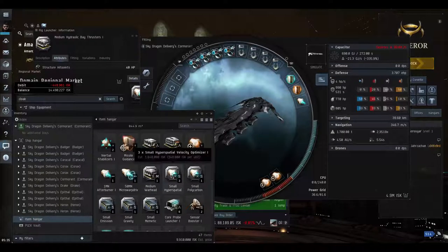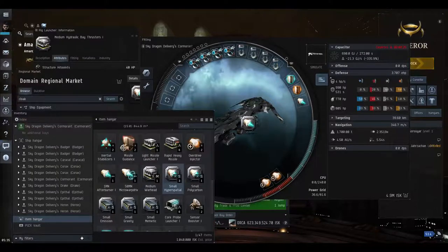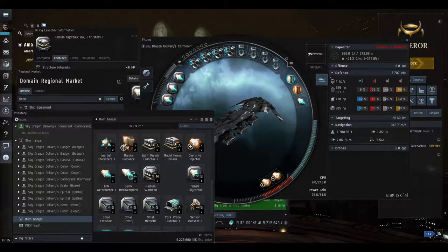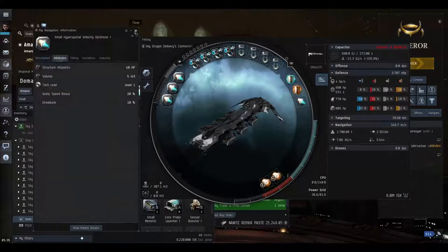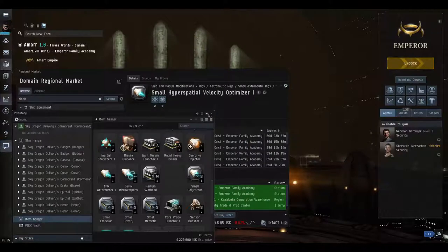We're going to figure out how to do missions to regain some money. We can put three hyperspatial velocity optimizers on the salvager: 4.5 AU base, then 5.4, then 6.34, then 7.06 AU with three of them. The drawback is increased signature radius so ships can target us more easily, but there shouldn't be any ships where we're going to loot. It brings our cost up to six million, but when looting missions we can fly there as quickly as possible.